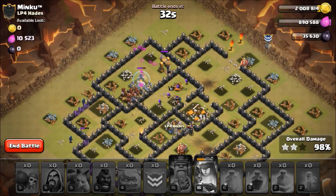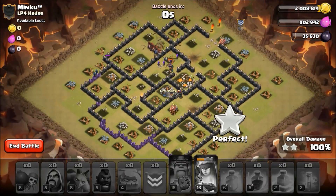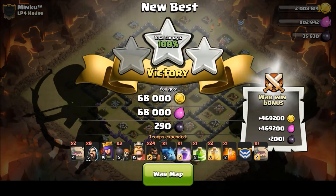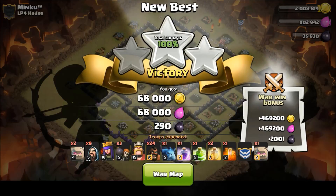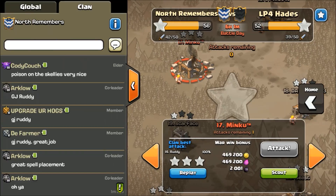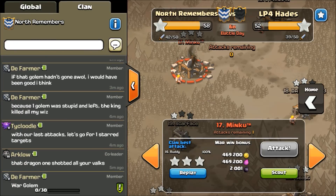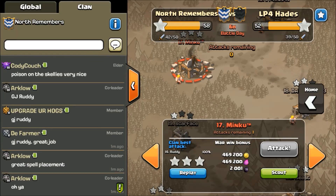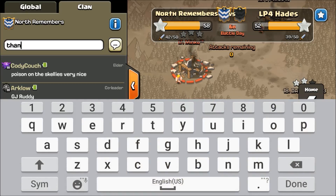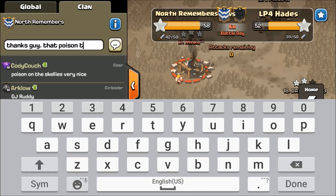We'll finish it off — twenty-five seconds left. Far out. Tunnel hogs up. Yeah, that was beautiful. Alright, that's sweet. Because I failed my first attack on an easy base and wrecked this guy. Yeah guys, just really happy with this attack. Good to always get a three-star. Everyone loves it. Man, that was intense. Ruddy crushed it — good job Ruddy, great spell placement. That poison was sweet.